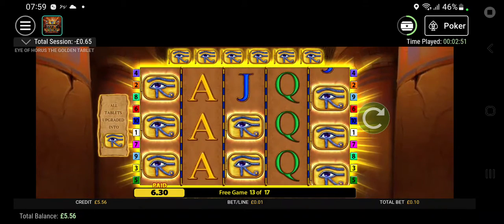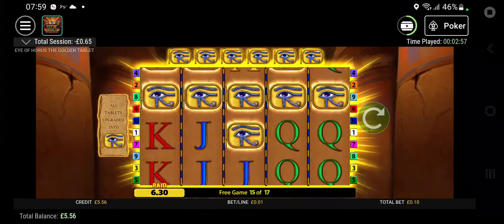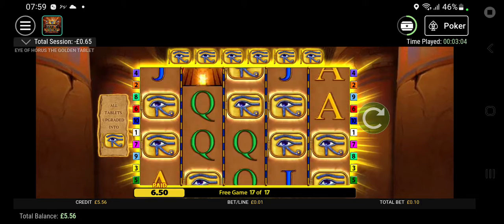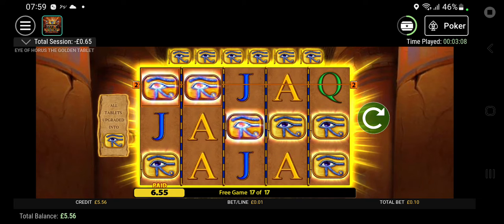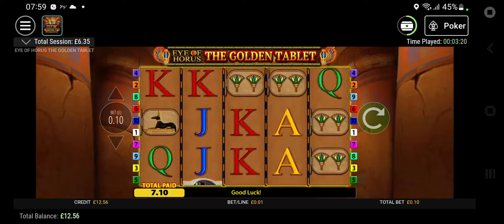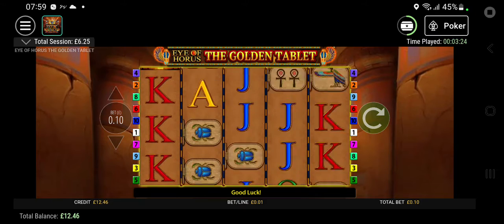Oh! Come on! Seventy-one — it's not bad, not bad at all. I'll tell you what we'll do: 20 more spins and go down to 10p, and then that'll be it till the next video.